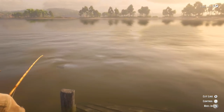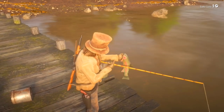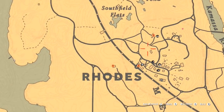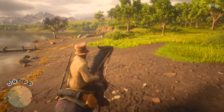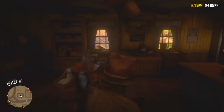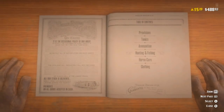What you need to do is go get a lure. You can get a lure from any general store. I'm just outside of Rhodes, so I'm going to go to a general store and buy a lure. I already have the lake lure, and now I'm going to show you how to buy the river lure. Rockstar, if you played the beta, gave us some money and gold bars, so there's no reason you shouldn't have gold bars.